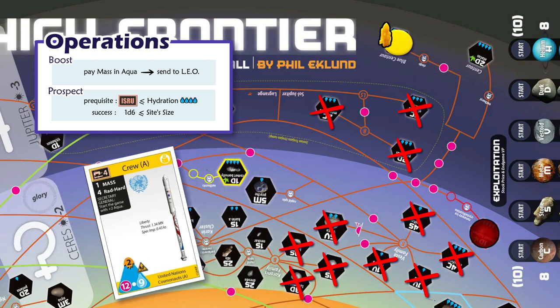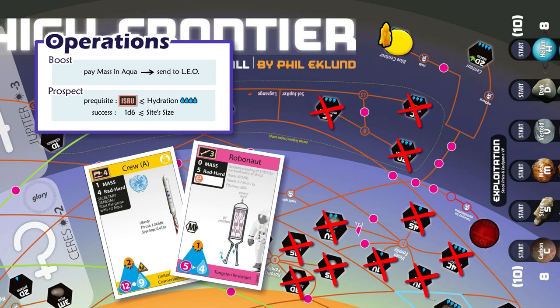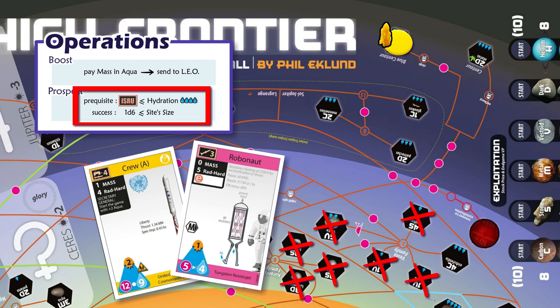4 is the worst value for an ISRU — this is the default value for all crews. Players can also bring Robonauts on board. A Robonaut with an ISRU of 3 opens prospections to more sites, those with a hydration of 3. Like crews, some Robonauts — but not all of them — have their own thrust triangles so they can assemble a rocket and fly by themselves without any thruster. Note that a better ISRU doesn't give you more chance to pass your prospection roll; it just opens more sites to prospection by making the prerequisite easier.